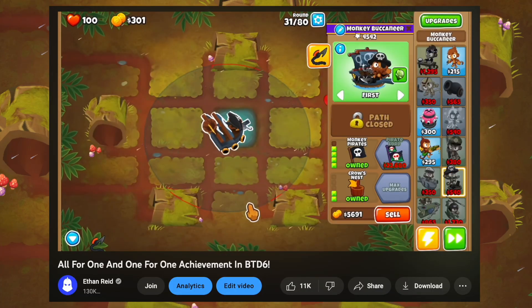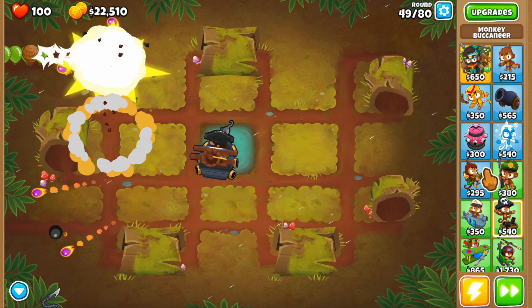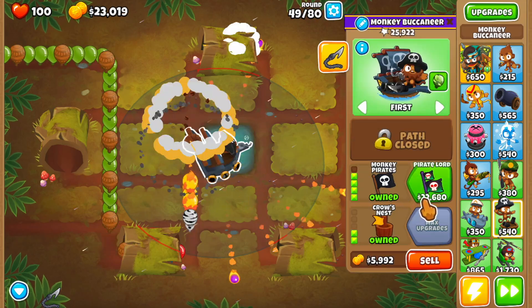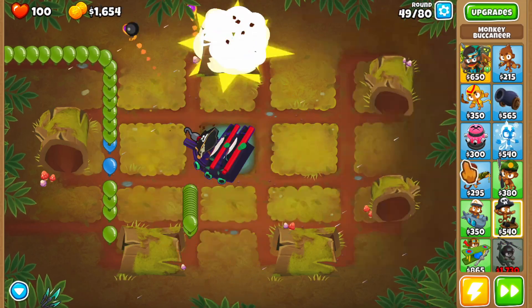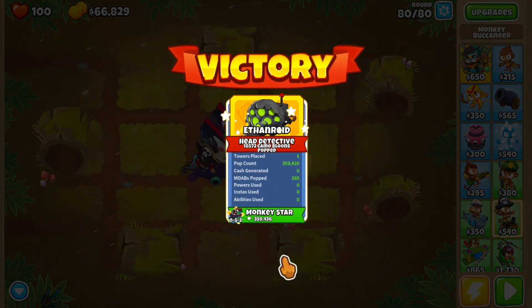It was just a 042 buccaneer into a 024 ace. Well, after the recent pirate lord buffs where they really turned up the numbers big time, the achievement is now possible with only one tower - just by upgrading your 042 buccaneer to 052 on round 49. No monkey knowledge, no abilities needed, and no closed rounds.